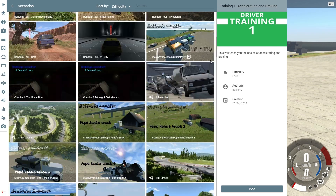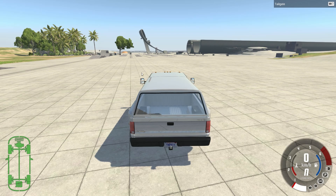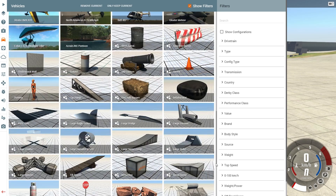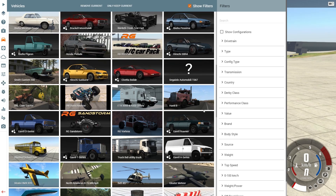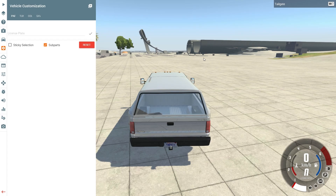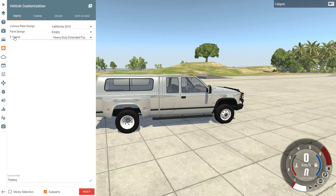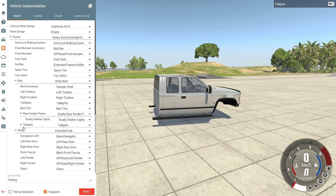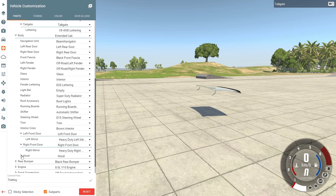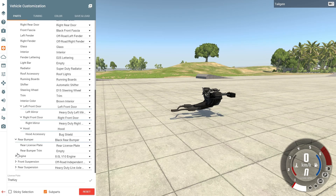They already made a game before BeamNG called Rigs of Rods. BeamNG is the successor of that. Rigs of Rods is a free game - you can still download it, just google it. BeamNG is actually a game you have to pay for. It costs like $25 or $30 on Steam. Like I said, it's in an alpha stage and it's going to be updated more and more.